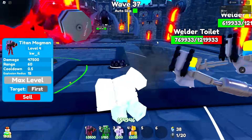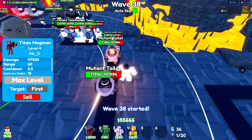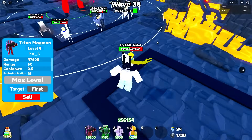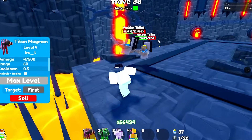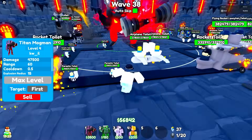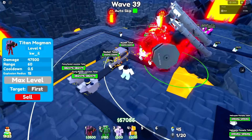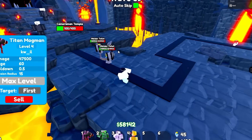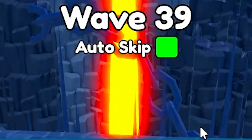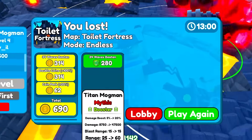We've let one slip through — hopefully he doesn't take out all 400 of our health, but I think he might. The welder toilets too, and the forklift toilets — yeah we're pretty dead. We have 100 health left and I don't think we're going to survive. Cat toilets — I can hear them meowing. The welder toilets finish us off — wave 39! But that's actually not bad for a mythic. 95,000 DPS, might I add.